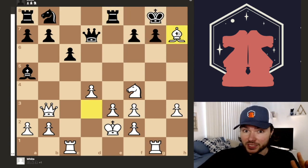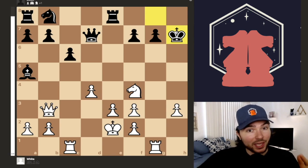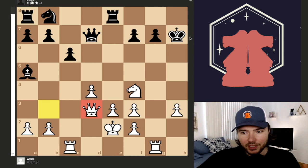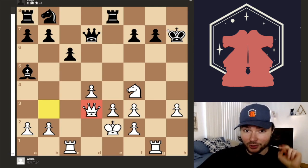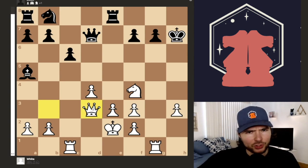Did you play bishop takes h7? Well, this move is okay. It does sacrifice some material and it opens up black's king, but it's actually not the progression forward that wins the game on the spot. The king takes back, you do have a check with the queen, but it's a little bit roundabout in terms of how to actually convert this position. There are two better moves. If you played this variation, you do have some chess talent, actually. Good on you.